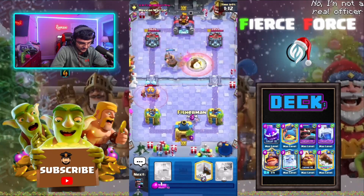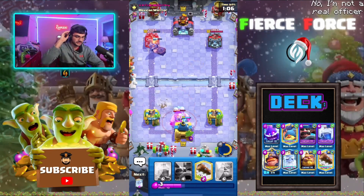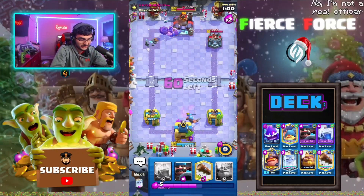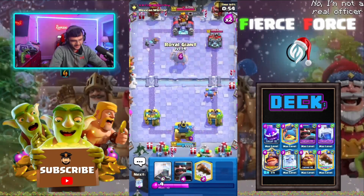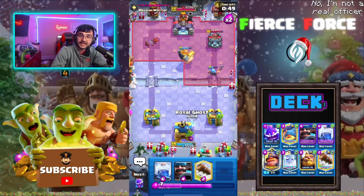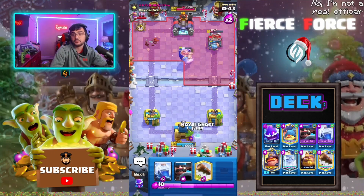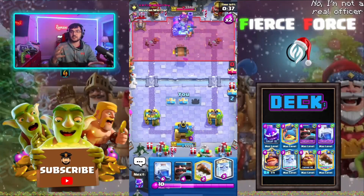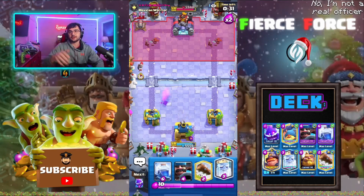Kill that bomber ASAP and go with the fisherman way outside. He misses the NATO — the plays! Instead of putting the fisherman in the normal spot, I put it one tile further. If you put the fisherman one further away when they have NATO in hand, they have to either activate the tower to pull your fisherman or they have to miss your fisherman, like he just did. It's a last-ditch effort but it works sometimes, and it worked that time. Beautiful. Anyway guys, I'll see you in the next match.